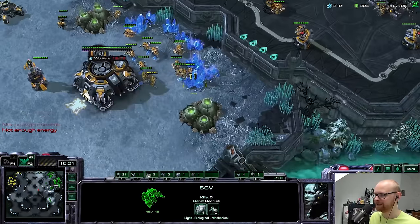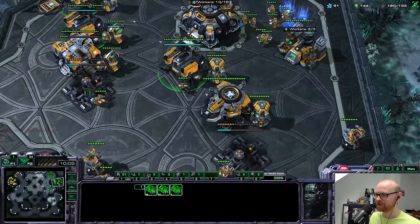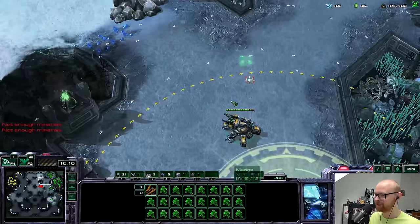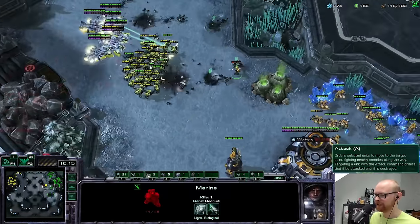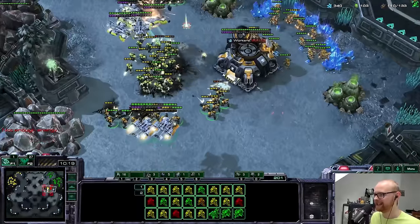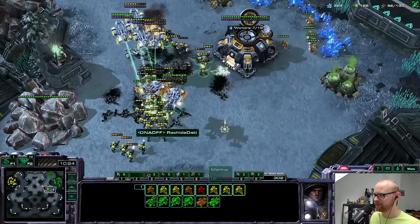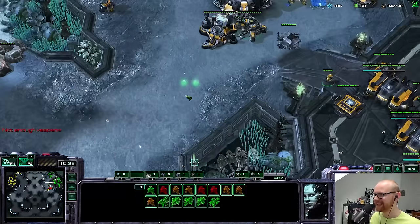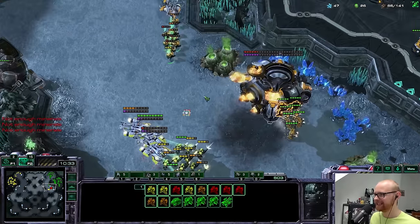If he wants to drop he should go around the sensor tower, so I should find him right here. Does he have combat shields yet? He doesn't — I have one one as well so this should be fine, but it is a little scary. He does have a couple more units than me so I need to be careful. I'll send my vikings too. The one-one finished just in time. But my tank — I thought I unsieged it but I didn't — that is a massive mistake by me.